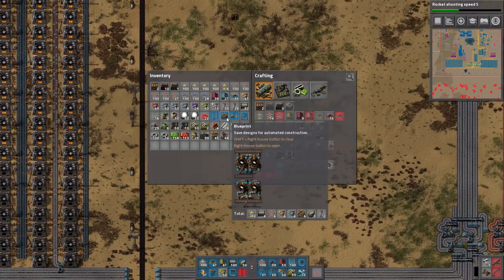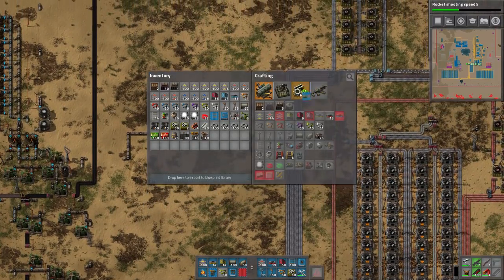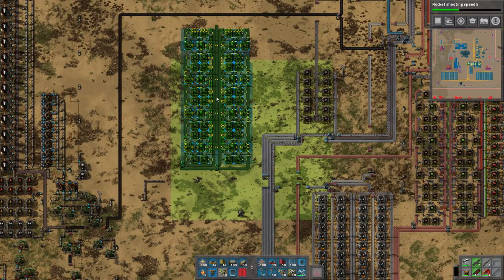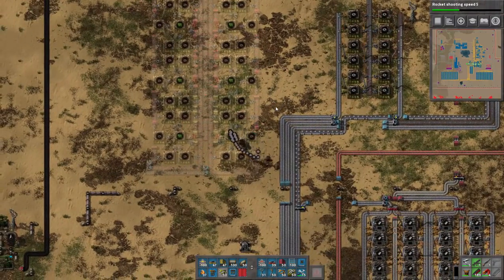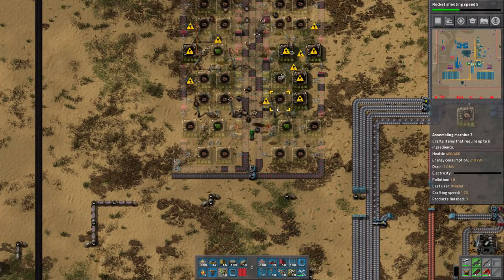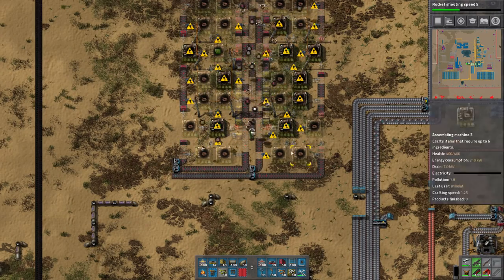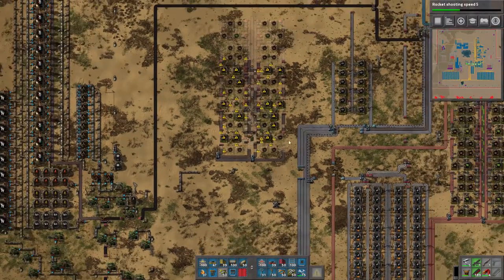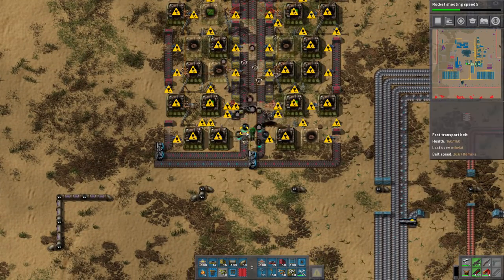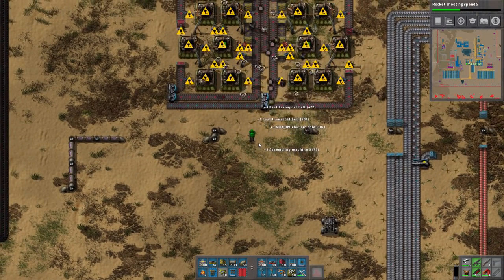Now we can go back to what we were originally planning — this setup. This one I've kind of worked out. It's relatively good enough for what I want to do, which is to make green chips at a reasonable rate. Now we just sit here and let the bots do their thing. We get rid of a lot of resources I don't want. The iron still feeds in from the top, but I think I'm just gonna have the line go all the way up there — I don't feel like rerouting all these belts around. They're running out of power, but that's okay — we just suck them all up.